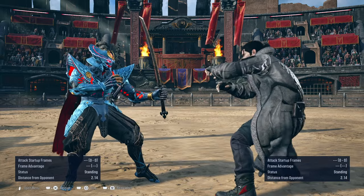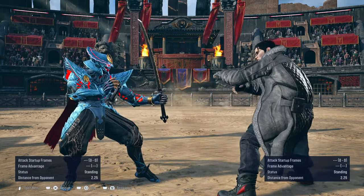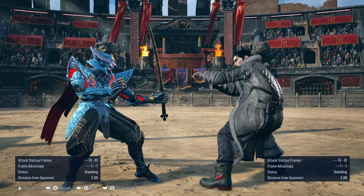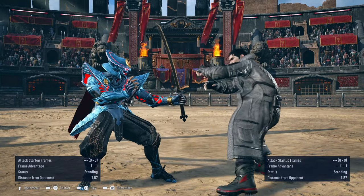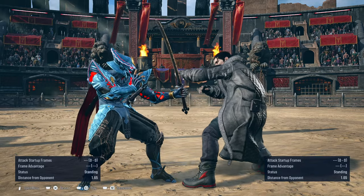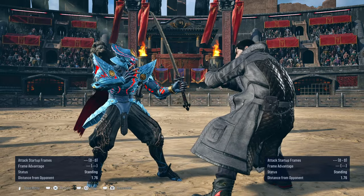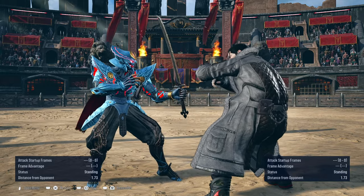Now I'm going to go into some things that I wish they fixed with Yoshimitsu — issues that I feel still need to be addressed. Other Yoshimitsu players may disagree, or some would agree and hope these problems get fixed too. Samurai Cutter would whiff at certain ranges. The sword trace went through the leg but it still ended up whiffing. This same issue also affects Gehosen or CD1 — the move whiffs even though you can see visually that the sword trace went through the opponent.